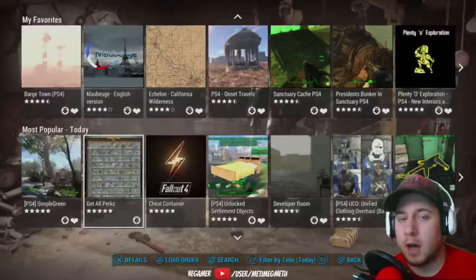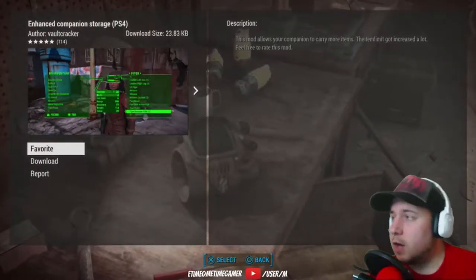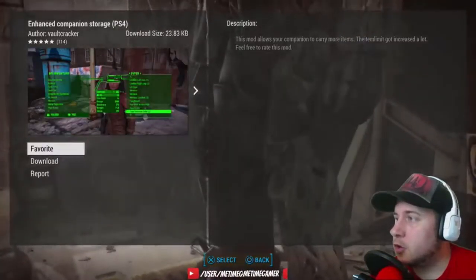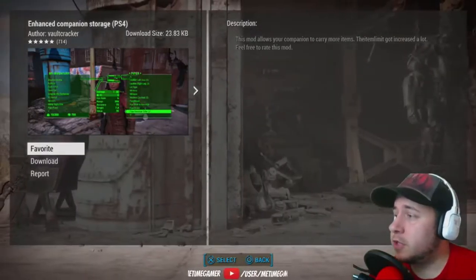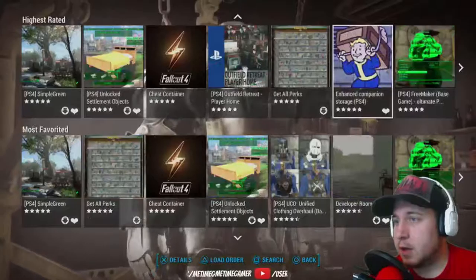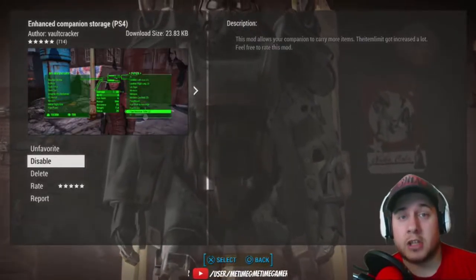It's pretty easy. First I'll show you how to load a mod - basically choose a mod you want. Let's say Enhanced Storage. Once you press OK, you get the description, the author, the download size, and a picture. You can favorite it and that'll show up in your My Favorites list. Then you can download it - you queue it and it downloads fast because they're small files.